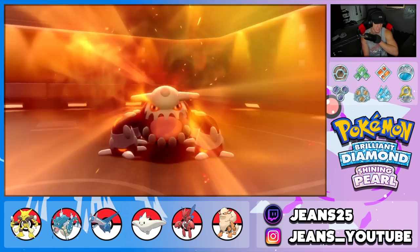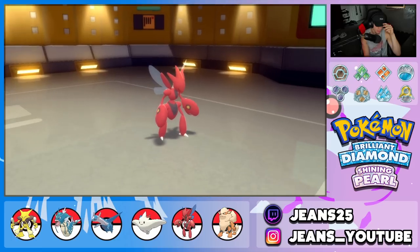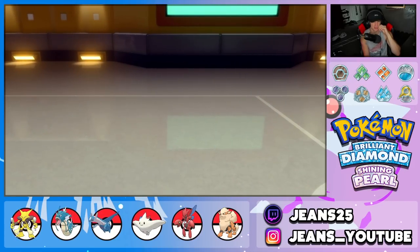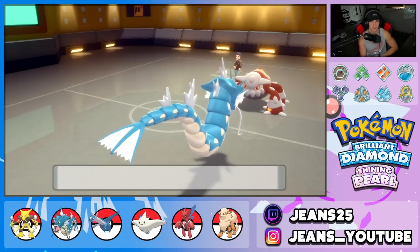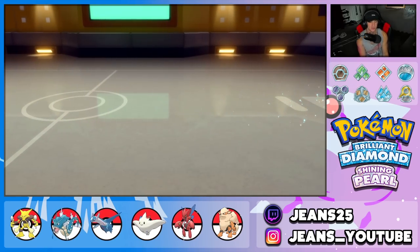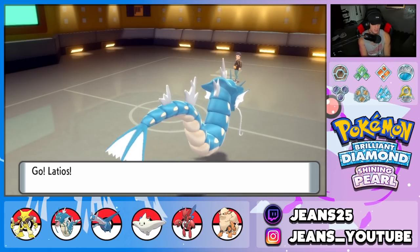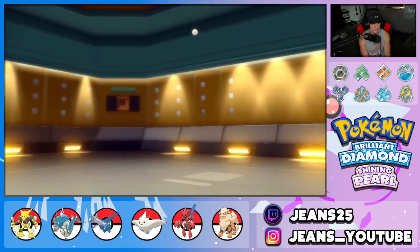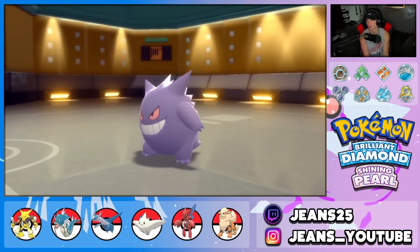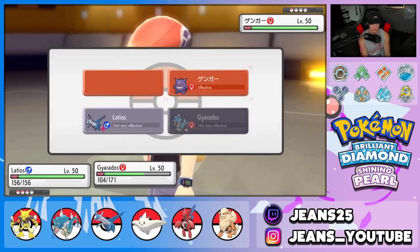He drops a Heat Wave — as long as he doesn't get a burn on my Gyarados, I'm thriving. No burn! Waterfall comes out and I say bye bye to Heatran — huge turns for us. Battle 1 is looking very promising. His final Pokemon is Garchomp — I'm totally fine with that. Latios' Draco Meteor is ready to fly. Garchomp comes out and Latios goes first due to Trick Room being expired.